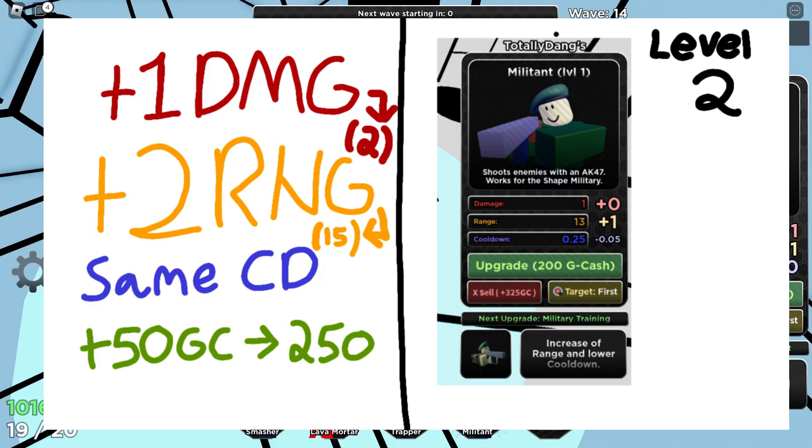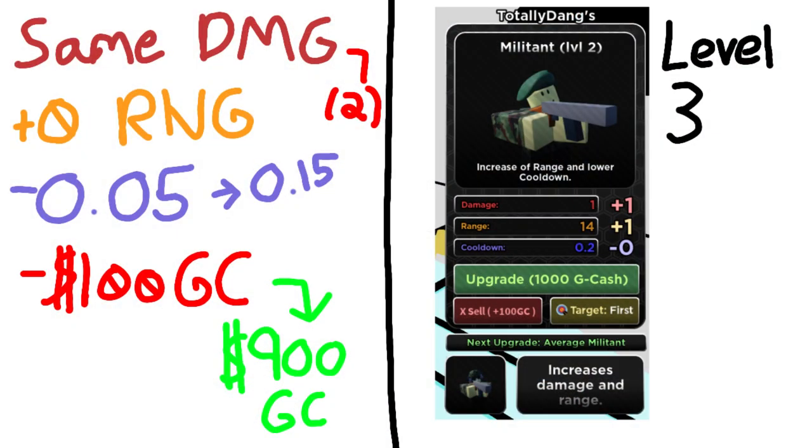Moving on to level three — damage stays at two, range stays at zero change, but I'm going to lower the cooldown by minus 0.05, bringing the fire rate to 0.15 and raising its overall DPS significantly — a lot better than the actual Militant. I'm also going to lower the upgrade price to 900 geo coins instead of 1000. They nerfed this cost by 200 already and it's still garbage.